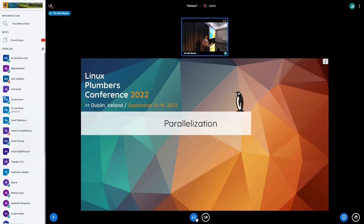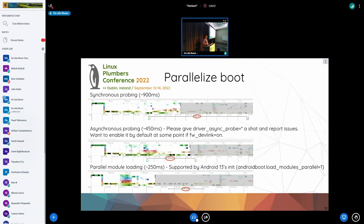Going to the second part of the discussion: parallelization. These are the same kind of pictures I showed last LPC, but the difference is what I'm going to talk about. Synchronous probing is mostly serialized. Asynchronous probing — for a static kernel, if you enable driver_async_probe equal to star, you can get some hundreds of milliseconds of boot savings. I want people to try this and report issues so we can either make firmware devlink smarter to capture dependencies, or mark certain devices as always synchronous. My end goal is to enable asynchronous probing by default for at least all systems with proper firmware devlink support. Parallel module loading also needed some user space support — that support has now been added to Android 13. If you set Android boot dot load_modules_parallel equal to 1, Android 13 init will load all modules in parallel, giving more boot time savings.